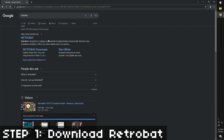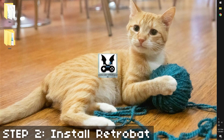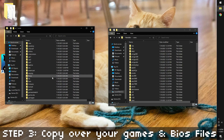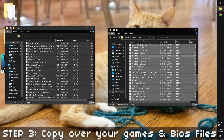First step: go to Retrobat.ovh and download the latest version of Retrobat. It's a pretty big download because it comes with all the emulators pre-installed. Step two: install the program — make sure you know where you're installing it, because you'll need to go back to that directory when you add your game files. Next, copy all your ROM files into the ROMs folder of your Retrobat install, making sure the ROMs go into the proper directories. I'm not going to tell you how to get your ROMs — you can Google that yourself. If you have any BIOS files, you can copy them into the BIOS directory of your Retrobat install.